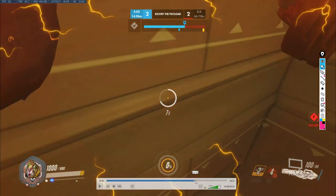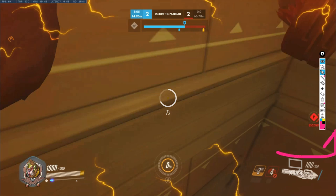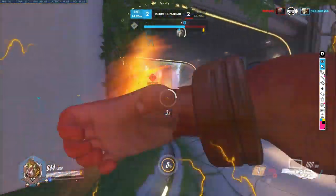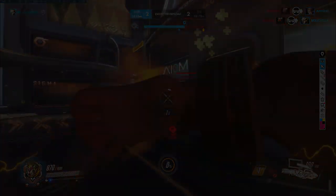You definitely don't want to pop Primal, jump past the Soldier, and allow him to Tac Visor your backline. Even at that point, Eddard had enough time to turn around and take the brunt of the Tac Visor damage with Primal Rage — one very good use of Primal Rage is to body block a Soldier with it, just stand in front of him and deny his ability to shoot anyone but you, trading Primal Rage for Tac Visor, which is a huge win. Instead, Eddard tunneled on the Reaper, the Soldier wrecked the backline, and the fight is lost.